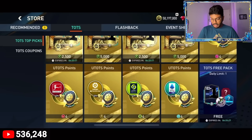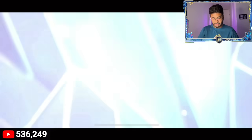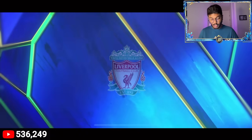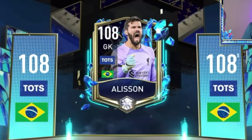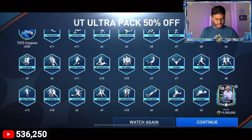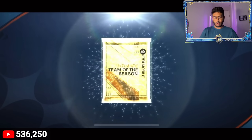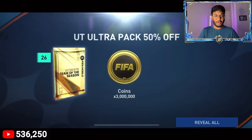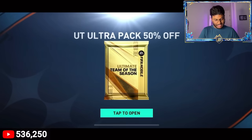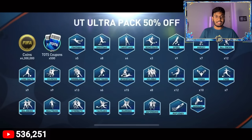Let's continue opening the 50% off Ultimate Team of the Season packs. Pack five - Brazil, goalkeeper - Alisson! Not bad at all, he's going for 20 million coins and is one of the most expensive 108-rated keepers in this game. 500 coupons with Alisson - that's a win pack! Next pack - just 3 million coins, which is so bad. Then 4.3 million coins - also really disappointing.